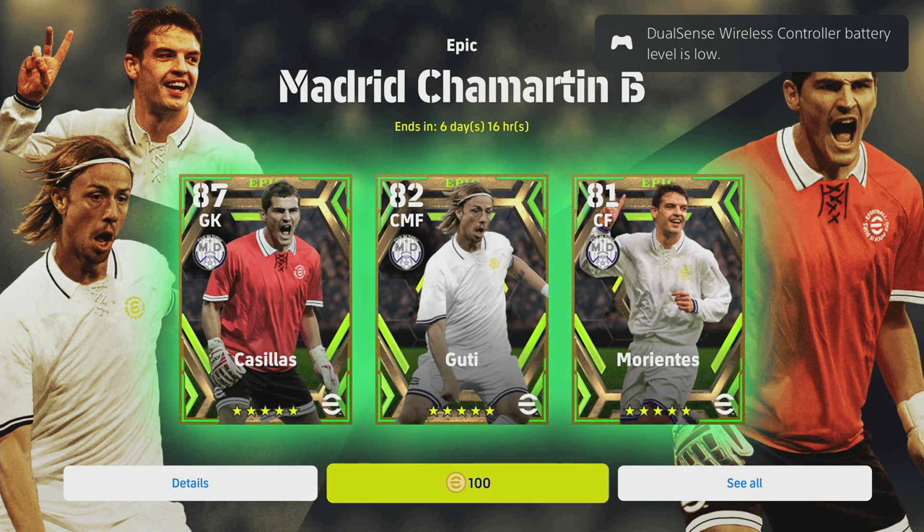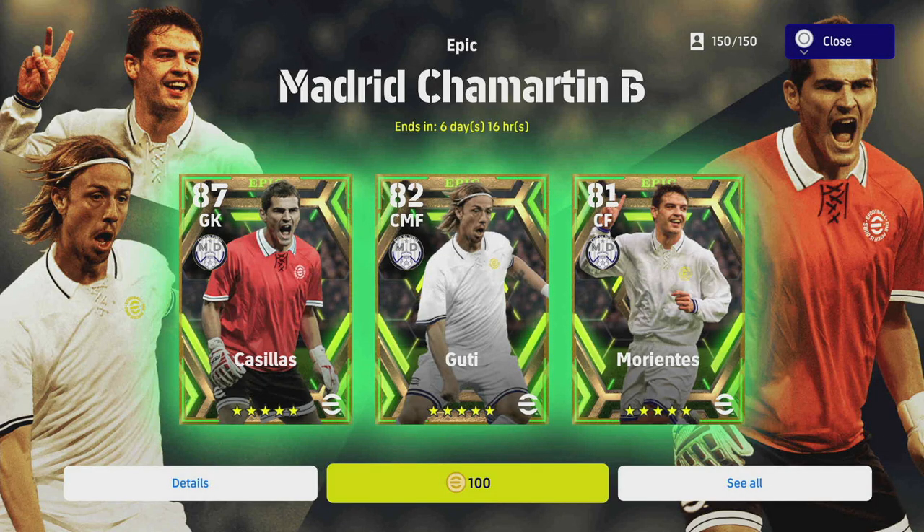Welcome back to another eFootball 2023 player pack review. Today we're looking at the Real Madrid epic players. There are a couple of nice players in this - Guti looks absolutely insane. We're also looking at Morientes and Cassius. Cassius maxes out at a 98 overall, and Morientes and Guti are usually a 95 or 96 depending on how you train them up.